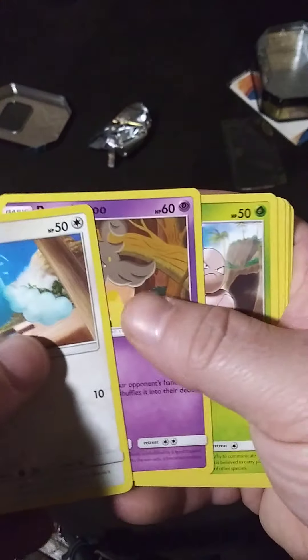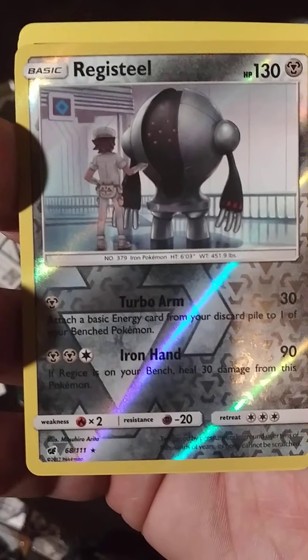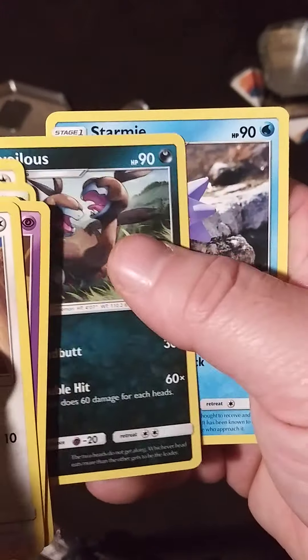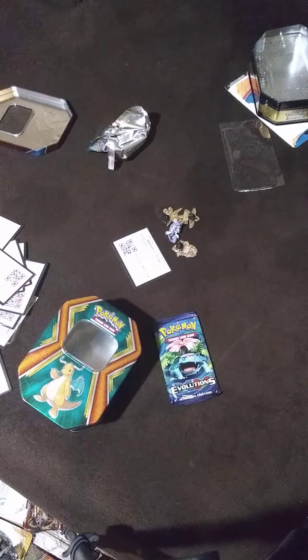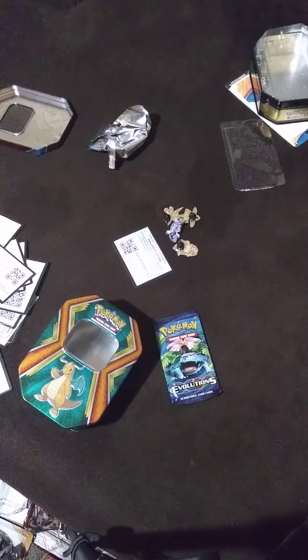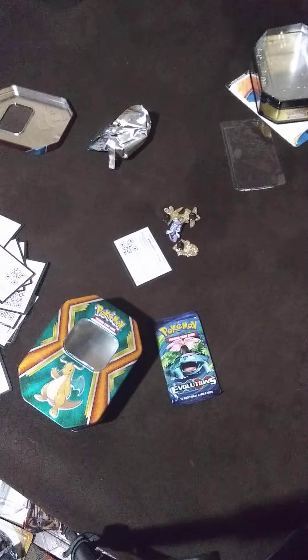So: Slowbro, Exeggcute, Weedle, and a nice-looking Registeel, and Starmie. Not too big of a fan on the art of this one, to be honest. Alright, I'm going to start with Charizard because I like Charizard a lot more — just my own personal opinion. Let's hope something cool happens here. I do not know if the card trick is the same on these or not; I'm hoping it is — I could be very wrong.